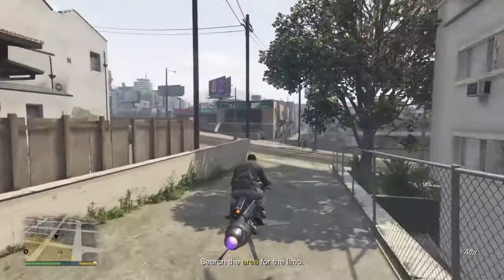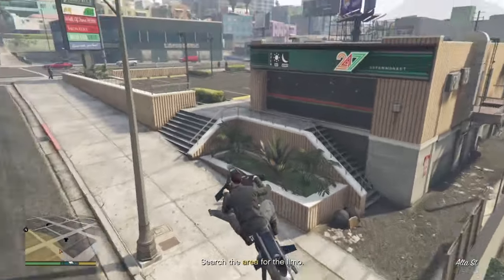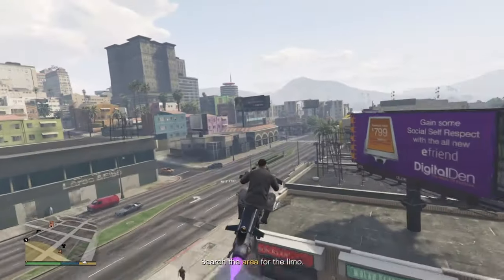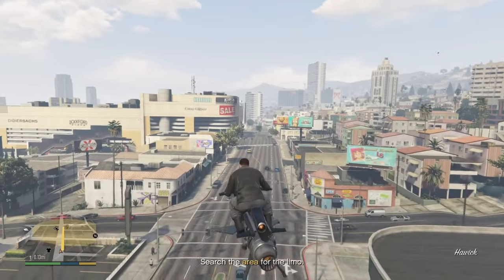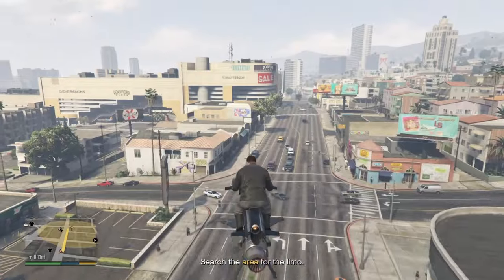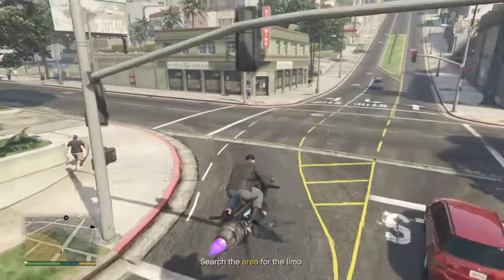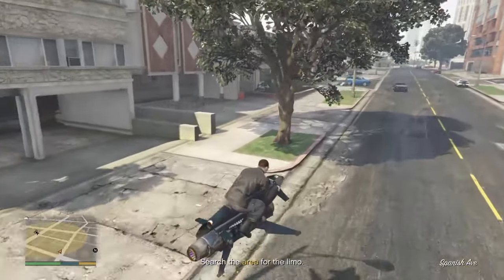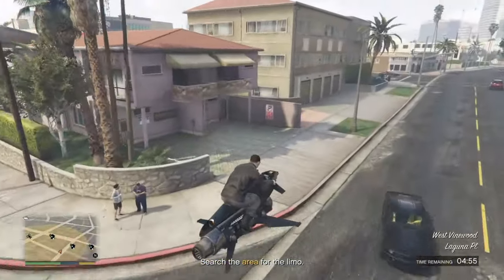And I've just found a very annoying prep here. So it asked me to find a limo, and I've looked around this spot — you'll see this spot highlighted on the map — and I can't find this limo anywhere. So I thought I would point out where I found it, just to help you out, because I got very frustrated looking for this.